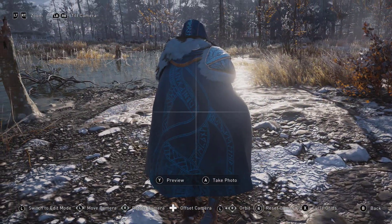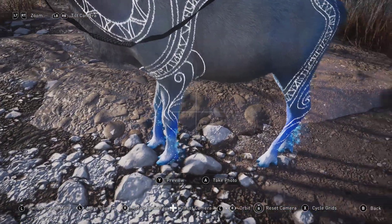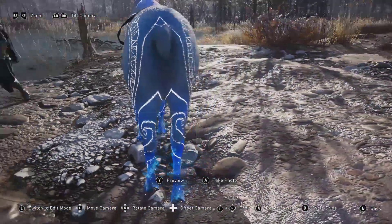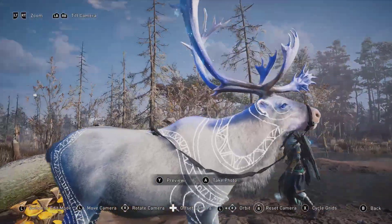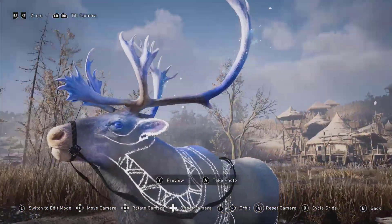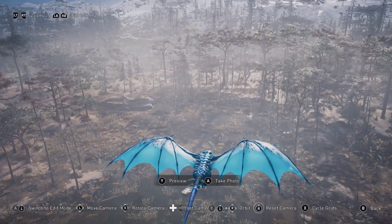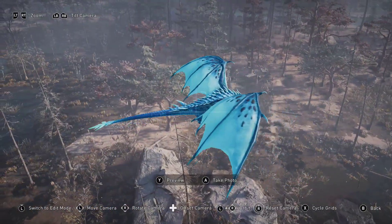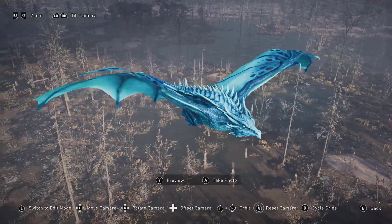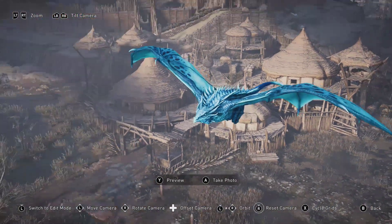Definitely going with the whole Nilfheim snowy, bitter coldness vibe. Nice blue symbols on there. Then you have your mythic mount — your caribou, I think it's a caribou — with golden glowing antlers.